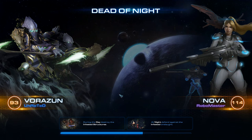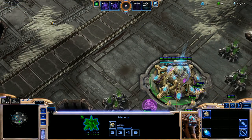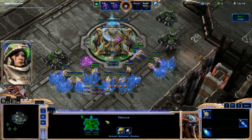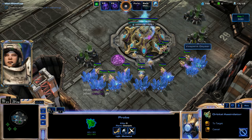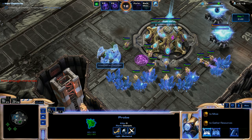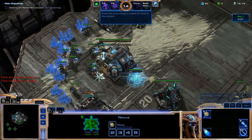We found a Mastery level 114 Nova player, Robo Master. I'm going to start creating some Probes, get the economy strong, and get our Orbital Assimilators up, and then away we go. We're going to invest in the early gas income, so we will be spending minerals to get all these Orbital Assimilators up right away. Early investment we're doing.